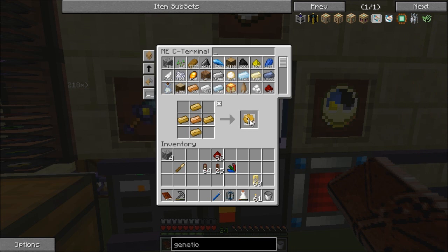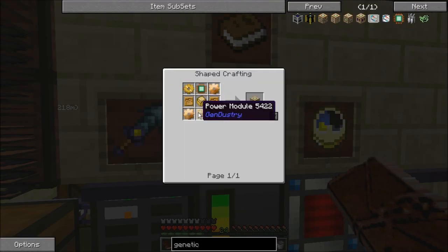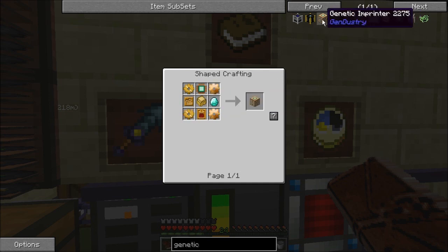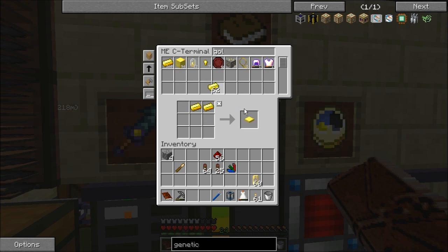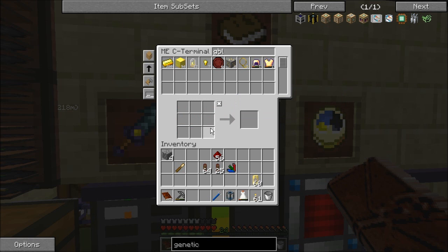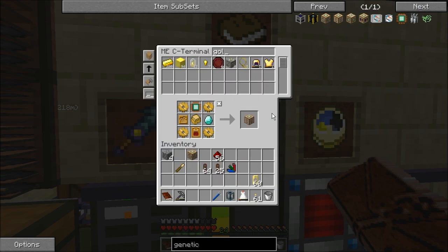I'm just going to make a ton of these gears — we're going to need them. Power module done. The sampler's also going to take a power module and another processor. I need three bee receptacles, which means we need three golden pressure plates. I'll just make another sacrificial orb — you just infuse an iron sword, it's not a big deal. There's the genetic imprinter; there's the genetic sampler.